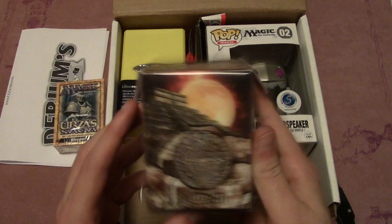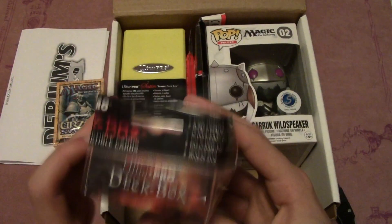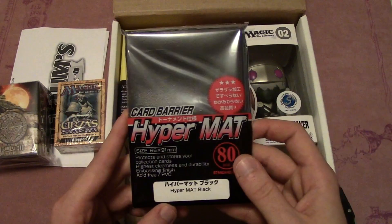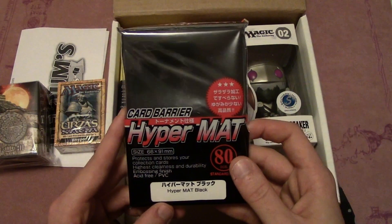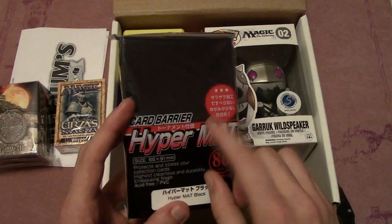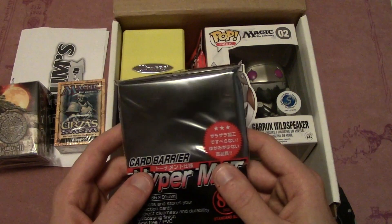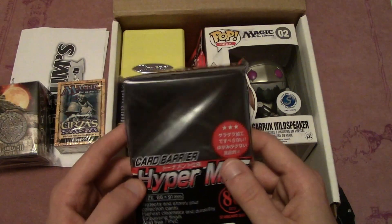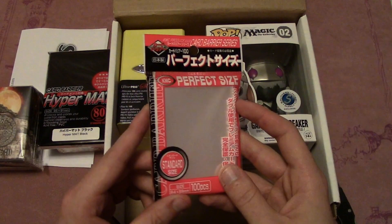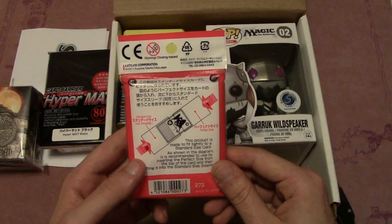Alright, I see you Kevin. We have a set of Hyper Matte sleeves in black — these are actually my favorite sleeves. I like the Dragon Shield mats they just started coming out with as well, but these ones are my next favorite. We also have a set of perfect fits, which I think I use more whenever I'm at the shop for repricing stuff.